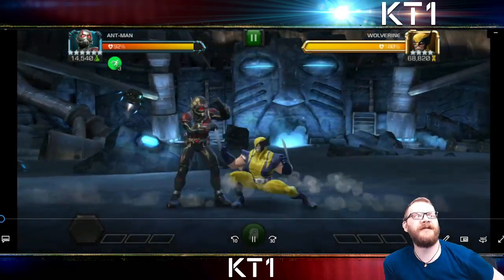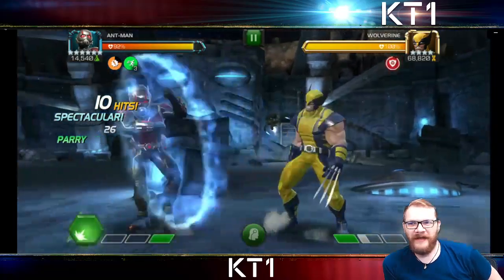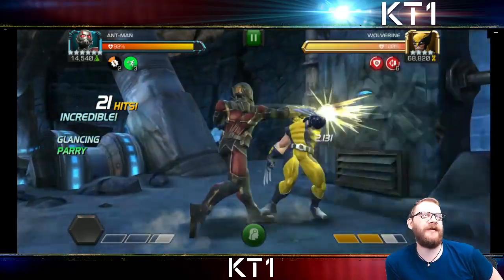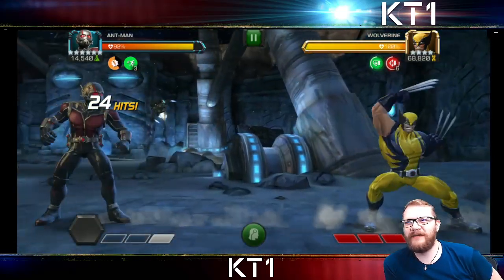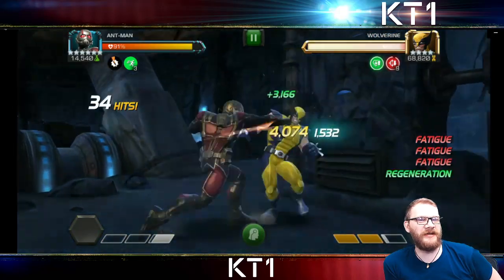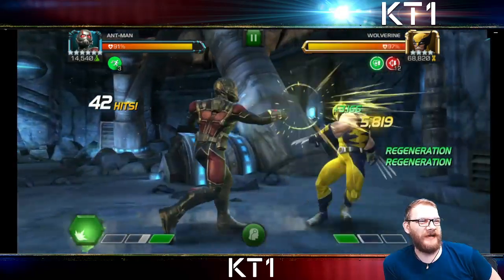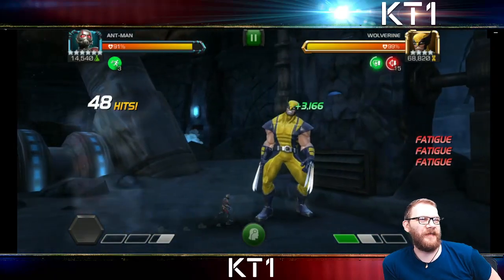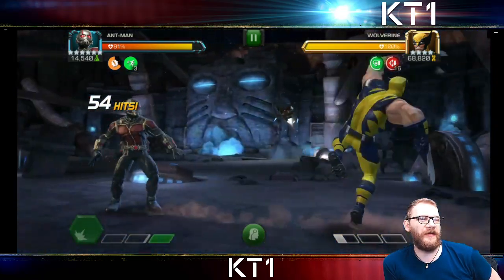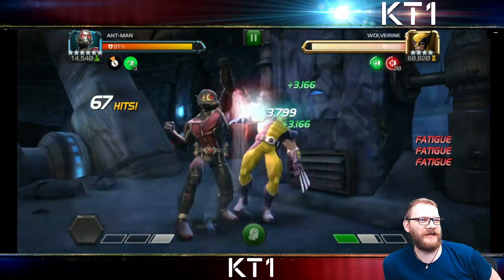This next fight is against Wolverine, which is interesting because he is not running any points in Despair — so he's not going to be mitigating any of Wolverine's regeneration. It's going to be purely about out-damaging it or landing the level two to deal that 350k health pool as poison damage in one go. Even with six or seven debuffs up, Wolverine's regeneration is perfectly intact, confirming there isn't even a single point in Despair. At 16 fatigues, he's going to need significantly more to out-damage Wolverine.